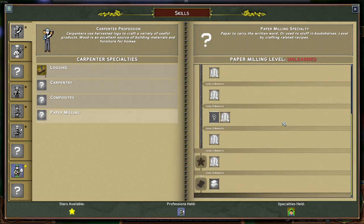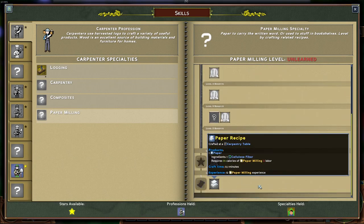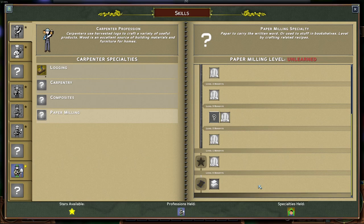Paper Milling allows at the moment only to craft paper. Maybe the devs will put in something more here, but at the time of recording only paper is crafted with this job. Paper is only used to craft deeds when you have the government working buildings unlocked and use them.